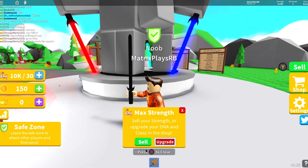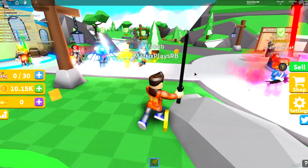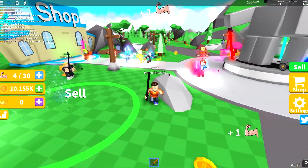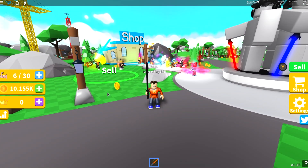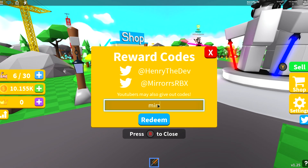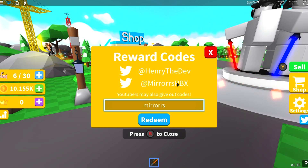So when we swing — oh wait, we got a sell. We got 10,000 and selling all of that gives us literally 10,000 coins. That's pretty good because now when we swing we get like one strength per swing, so we literally got 10,000 strength from that. Definitely use that code — 'mirrors' just like that. This one is really, really OP, don't forget to use it.